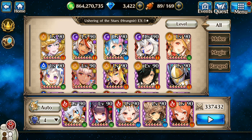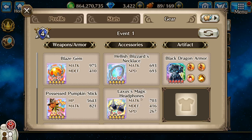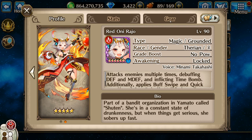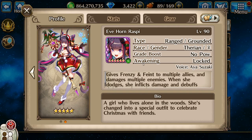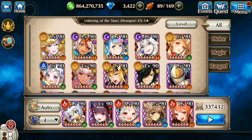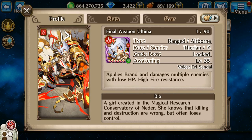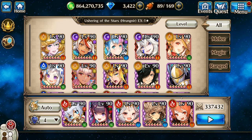Today we're going to do EX Rungnir. First up in my team is Dragon Girl Newt — better stay away from her in November. Next is Lumiere, third is Rayjo who recently got a buff. Fourth is Eve Horn Raspi, who's being used a lot in these EX fights lately, and last is fully awakened Final Weapon Ultima. Let's get to the fight.